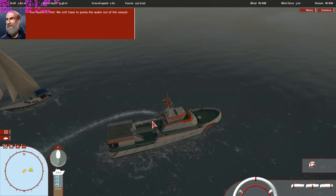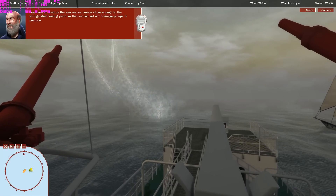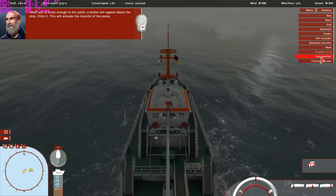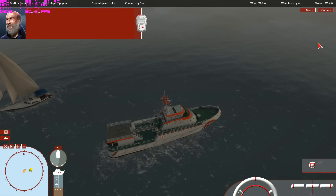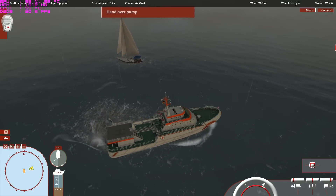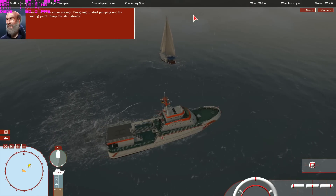All right, good luck. You heard it, Pete — we still have to pump the water out of the vessel. You need to position the sea rescue cruiser close enough to the extinguished sailing yacht so that we can get our drainage pumps in position. I'll take care of mounting the pump later myself — you just concentrate on the maneuver. When you're close enough to the yacht, a button will appear above the ship — click it to activate the transfer of the pump. Am I close enough? Yes — now we're close enough.